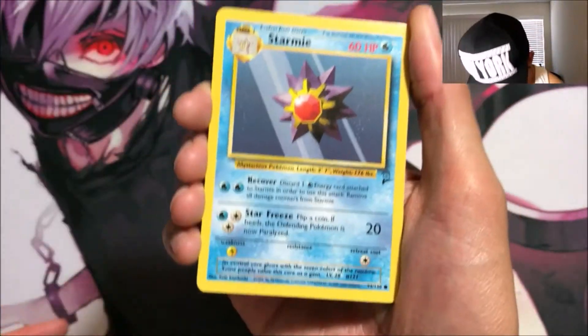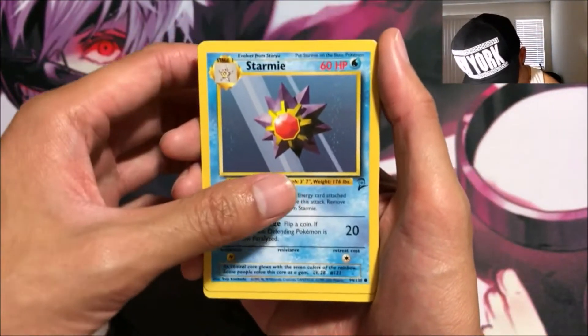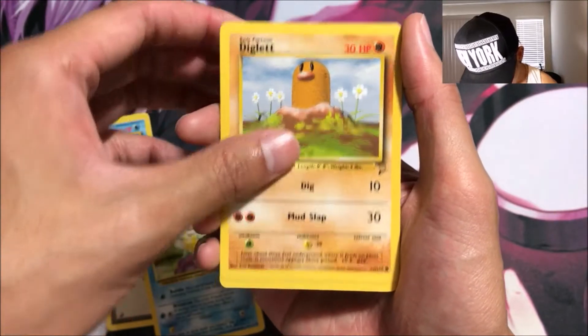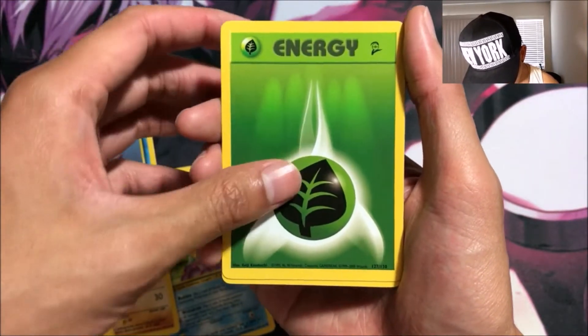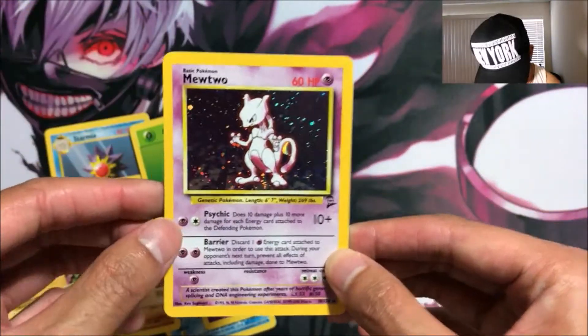We got a Starmie — this is interesting, it's only a common here; I think it was uncommon or higher in the actual set it came from. We got Potion, Squirtle, Diglett, Pikachu — hey, that's a pretty good pull. We got a Grass Energy, a Psychic Energy... oh shoot, we got a Mewtwo holo foil! Nice, I didn't expect that at all.